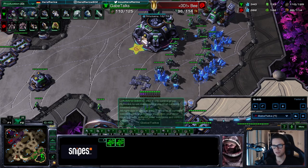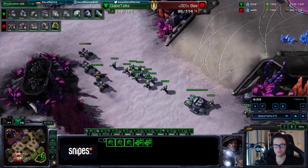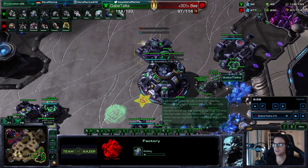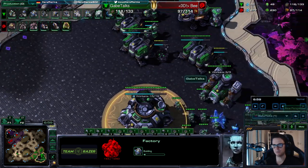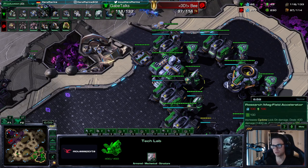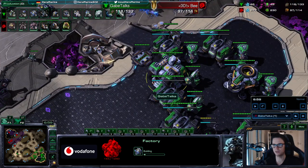Half the medivacs go with your army and then you just pressure the third or fourth base. After this you go into a second factory as soon as you have the money. Don't forget the armory — armory, second factory. Now depending on the opponent you can switch into widow mines. I recommend tanks against hydra-ling-bane and roaches; against ling-bane-muta I prefer widow mines. So if this was hydra-ling-bane I would just do what I do in this game.